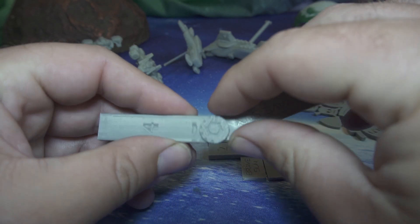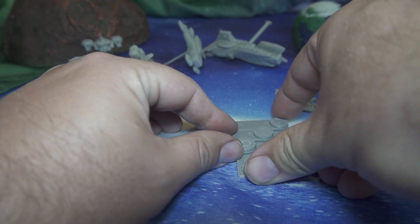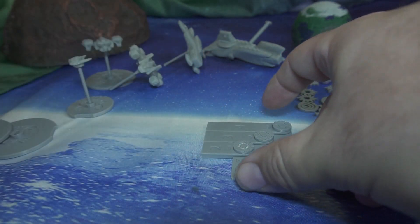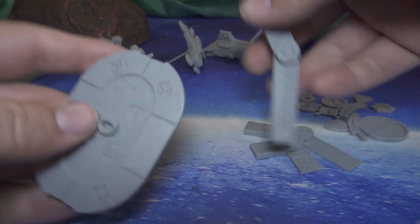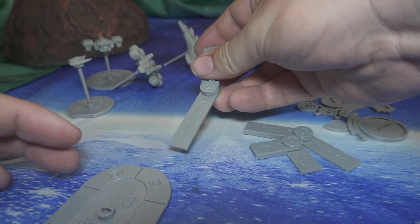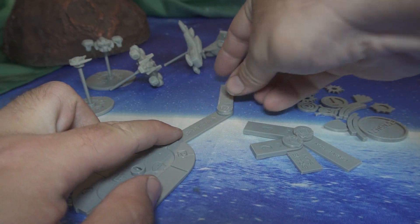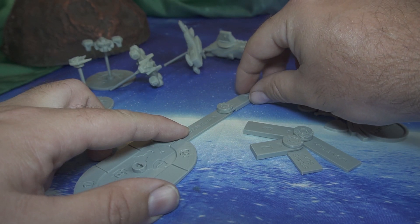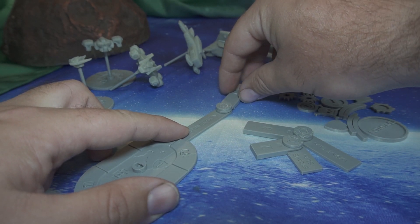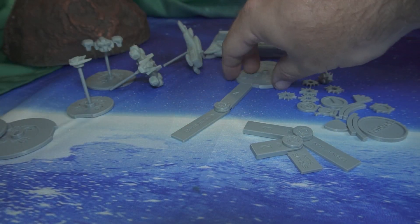The notches on the maneuver tracks let you calculate how your turn is going to be — similar to Star Wars Armada, X-Wing, or Legion. You take your ship, line up the notch, and make your turn. For example, a 30-degree turn would be the first notch, and going straight would be the center position, and you end up placing your ship at the exit point. That's exactly how it works.